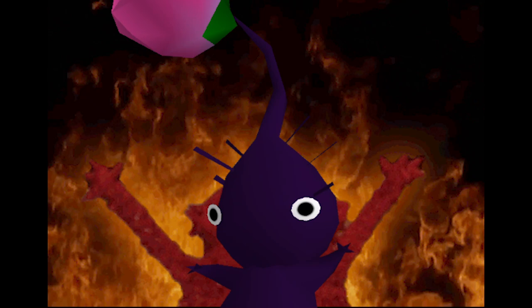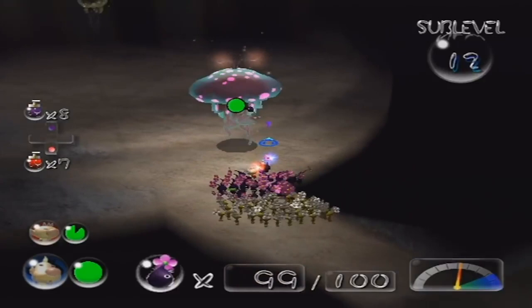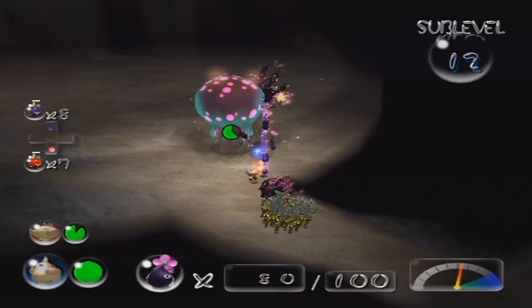Purple Pikmin — how could you possibly hate them? They're notoriously known as the most overpowered type in all of Pikmin. To some, they even rival the Bulbman, a Pikmin type that has immunity to every single hazard. But why are purple Pikmin so busted?